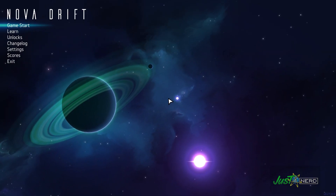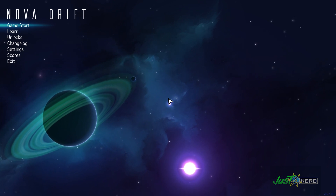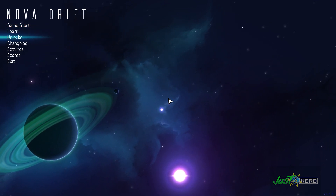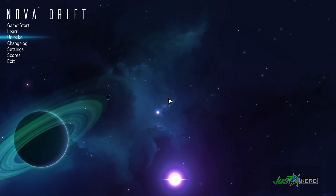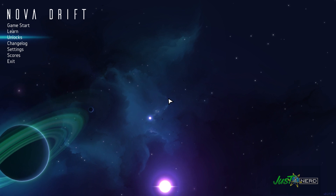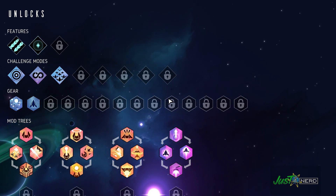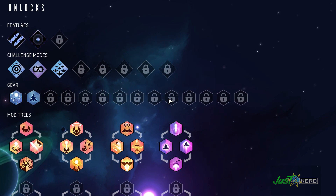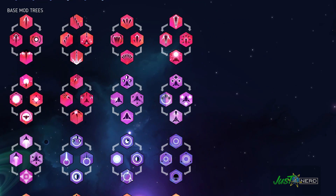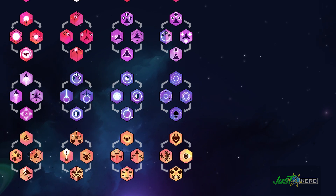Ciao a tutti ragazzi, eccoci qui per un nuovo gameplay di Just Nerd. Quest'oggi andremo a giocare a Nova Drift, questo nuovissimo gioco che ci trasporta nello spazio, in un action RPG spaziale che richiama moltissimo i vecchi giochi arcade. Partiamo subito, andiamo a scoprire cosa ci porta questo gioco, non iniziando il gioco direttamente ma andando a vedere le potenzialità di questo videogame. Entriamo nella pagina Sblocchi e andiamo a scoprire che ci sono davvero tantissime modifiche possibili per la nostra astronave.